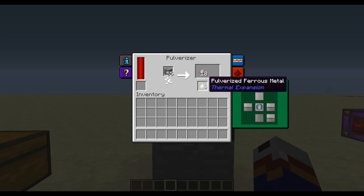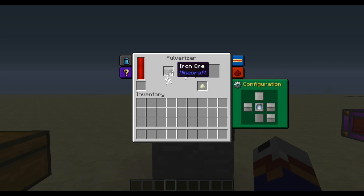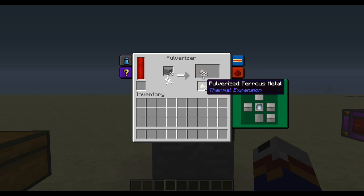I'm not sure of the exact percentages — I think it's 10% or less usually for ores. So I'm going to sit back and let this process and see exactly how much ferrous ore we get out of the one stack of iron ore.